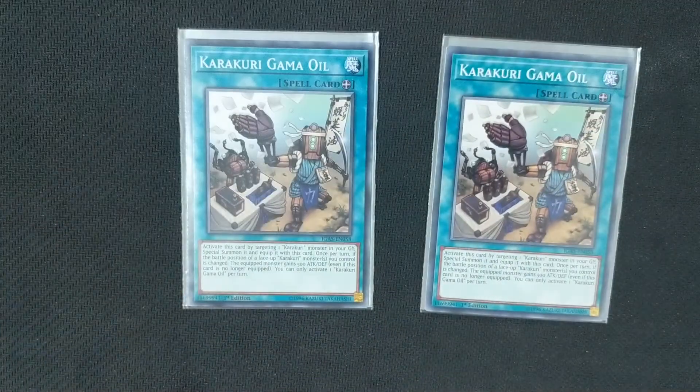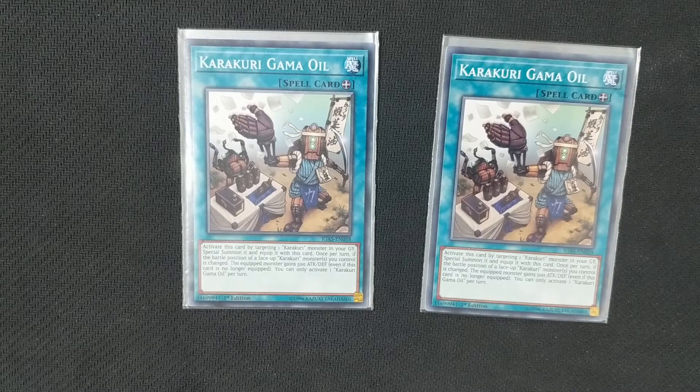Next, we run two copies of Karakuri Gamma Oil. It is a recursion card for later in the duel — we don't need it early on. What it does is let us special summon a Karakuri monster from our graveyard. Also, if the battle position of a face-up Karakuri monster changes, the monster this card is equipped to gains 500 attack and defense. That bonus doesn't require this card to continue to be equipped — so if you summon back one of your boss monsters and this card gets destroyed, your boss monster doesn't get destroyed and continues to gain the 500 attack and defense bonus every time a Karakuri monster changes its battle position, though it only gains that bonus once per turn.